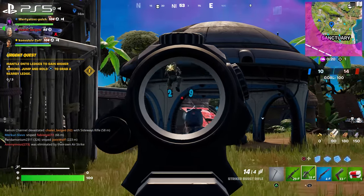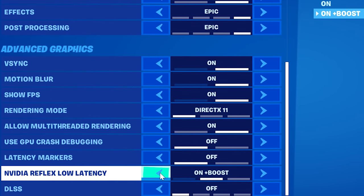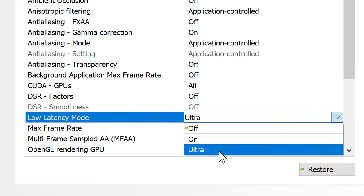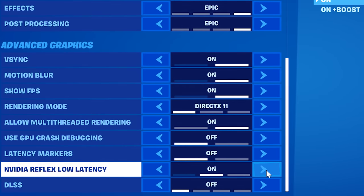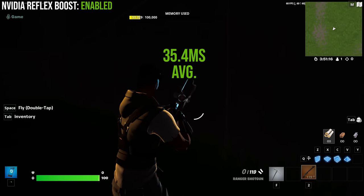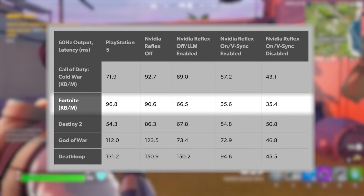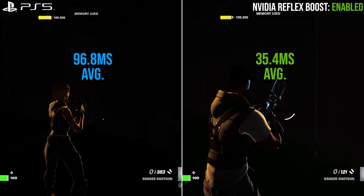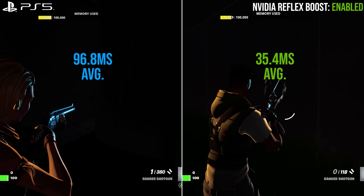Tested with keyboard and mouse, PS5 pushes a response time of 96.8 milliseconds in Fortnite, but the non-Reflex test on PC actually begins at an even lower 90.6 milliseconds. LLM notably makes an impact at 66.5 milliseconds, and then switching Reflex Boost on in-game gives a net result of 35 milliseconds on PC — easily our fastest 60Hz result of all the tests, a full 60ms faster than PlayStation 5. Fortnite in its Reflex Boost mode essentially optimizes for fully CPU-bound cases, which may explain why the result is just so rapid.